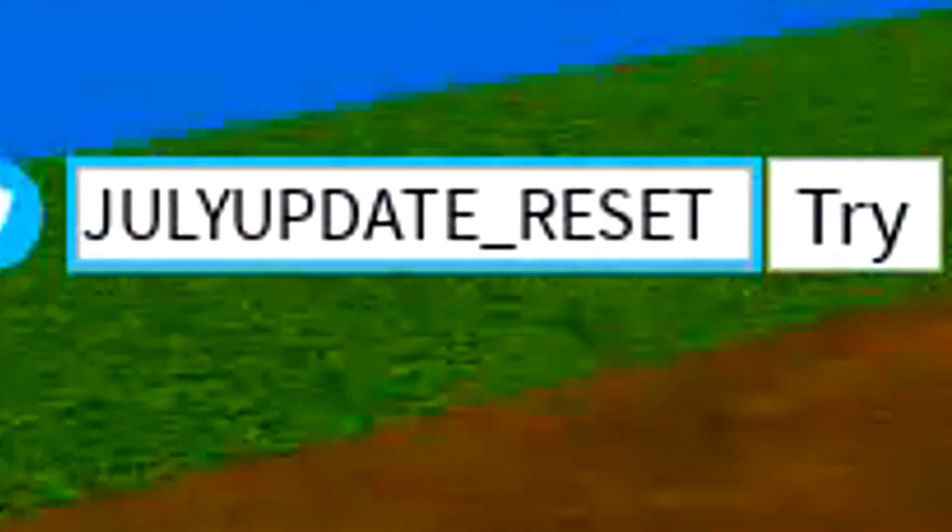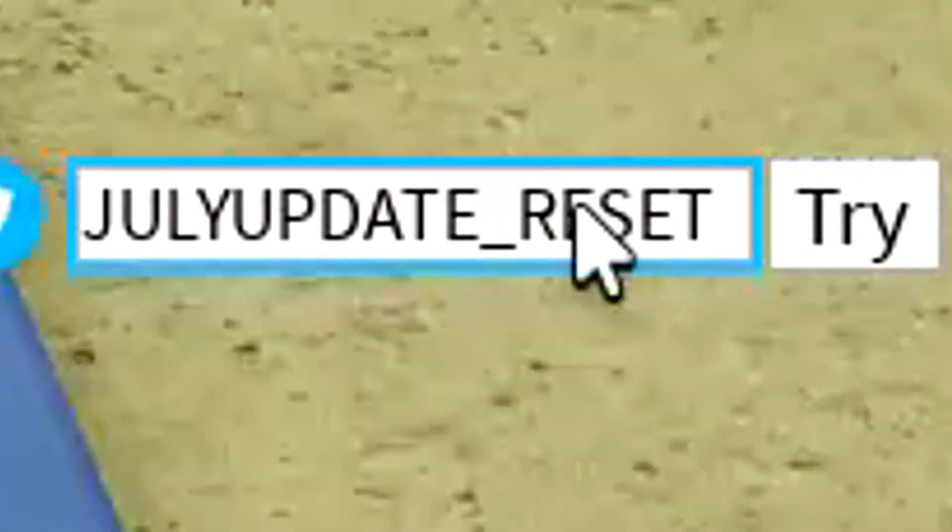The next code after 'July update underscore reset' is actually the August code: 'August underscore Boost'.